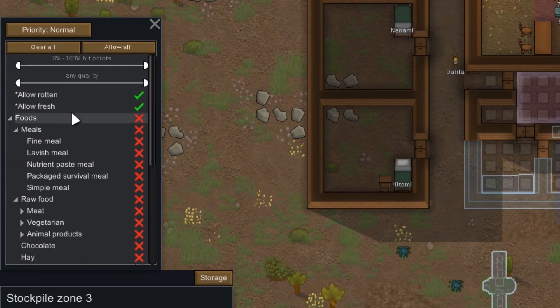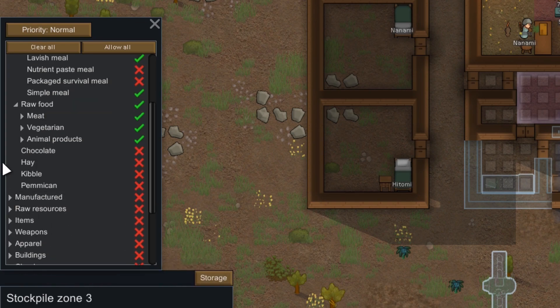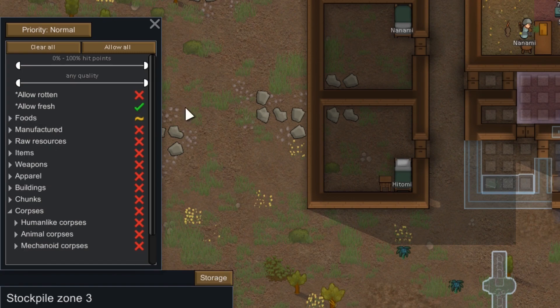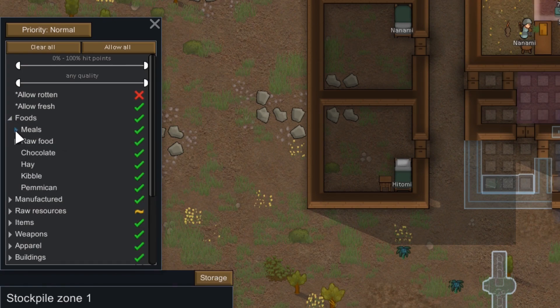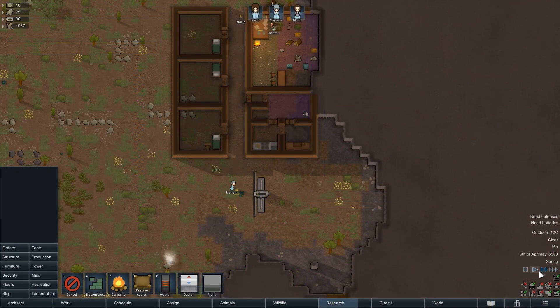We just made a stockpile zone in the freezer and we can now select what we want in there — of course, everything that spoils quite quickly. After selecting all the foods that go in there, we're going to remove those from the general stockpile. And of course, to actually freeze the foods, we do need something that will cool the freezer.